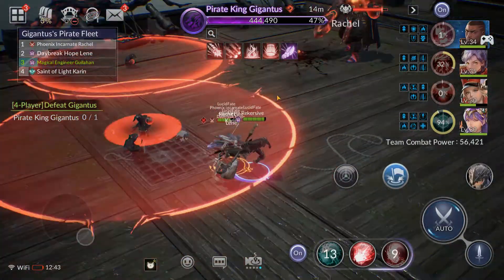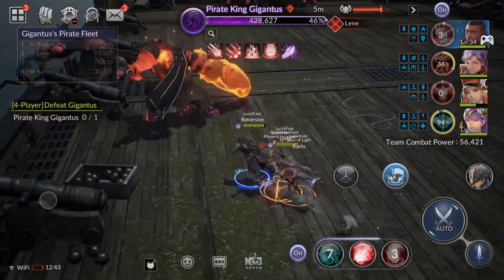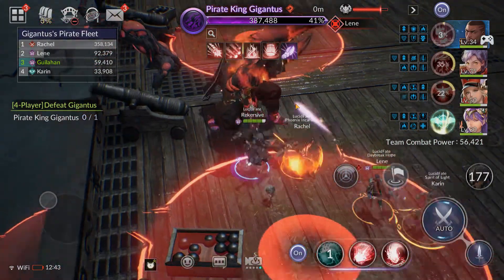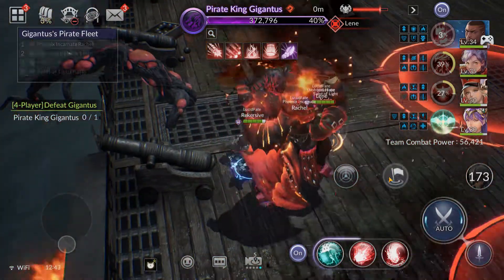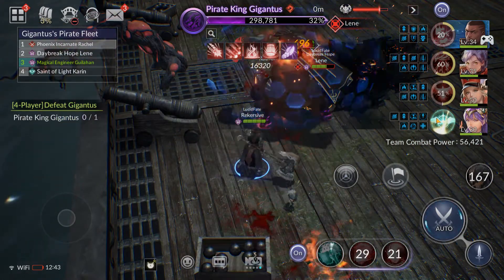As you get higher in difficulty these explosions don't give you as much time to get out of them. I went ahead and used my pet heal. Come on, get out of that — everybody let's get this guy taken care of. Only 35% left.